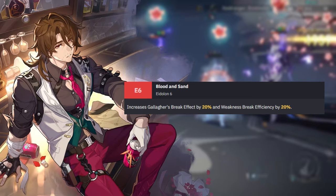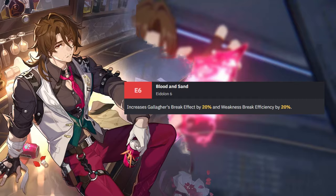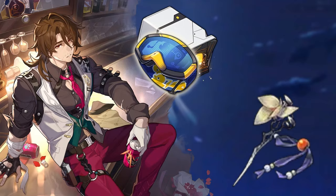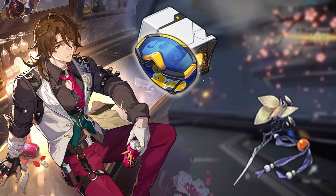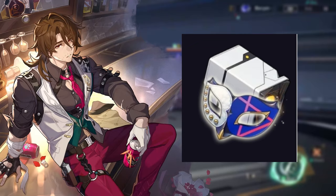I waffled a bit when thinking about Gallagher's relics. Technically, if you have perfect rolls, many would say two pieces of Messenger Traversing Hackerspace and two pieces of Passerby of Wandering Cloud would be the best. But thinking realistically about what players actually farm, it is entirely fine — and preferable if you have other characters to farm for — to just give Gallagher four pieces of Thief of Shooting Meteor. This is a massive break effect bonus that also regenerates energy when he breaks your enemy's defenses. Overall, this works great for what Gallagher is trying to do.